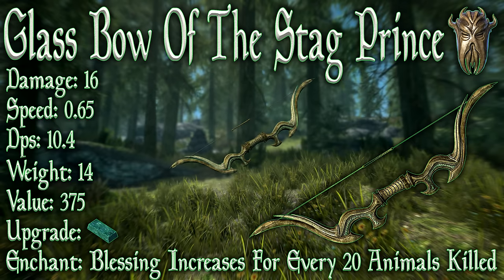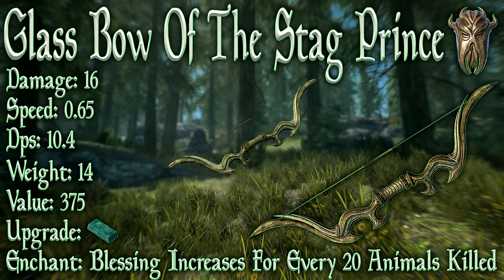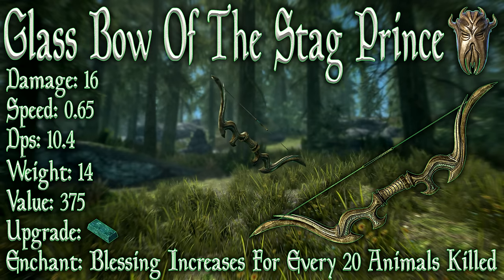So the Glass Bow of the Stag Prince: it has a base damage of 16, which is one whole damage higher than the base damage of a normal glass bow, ranking it between a glass bow and an ebony bow. It has a firing speed of 0.65 arrows per second, leaving us with a base DPS of 10.4. It has a weight of 14 and a very oddly low value of 375 — about one-third the value of a normal glass bow. But if you buy the bow, this is in your favor, essentially making it three times cheaper to purchase than a standard glass bow.